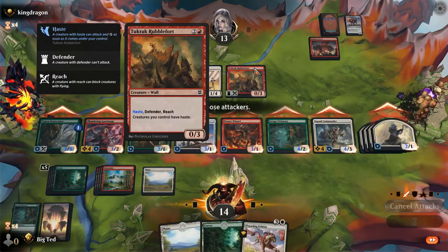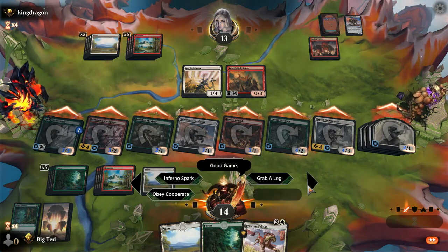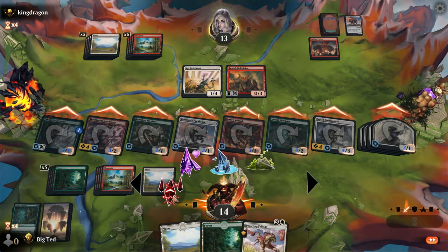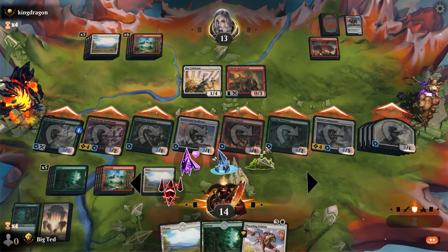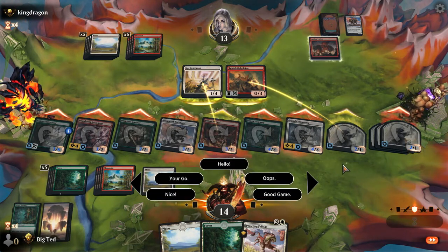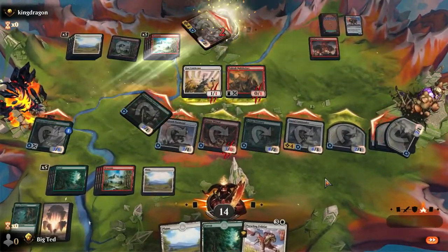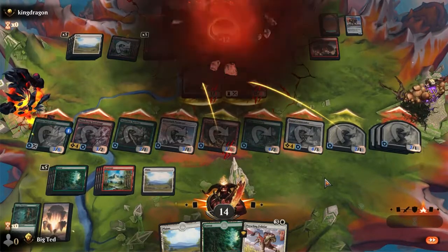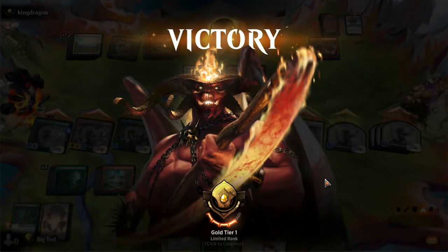We swing out at the beginning of combat. He's like how do I block this? Second main - play all of our lands, 13. You shall concede to my massive army - come on. Let's give him a good game. A little bit of an overkill with a bunch of them.